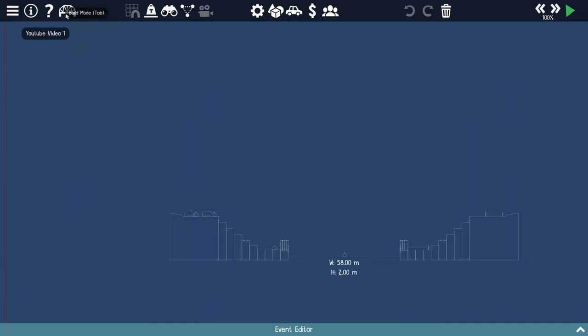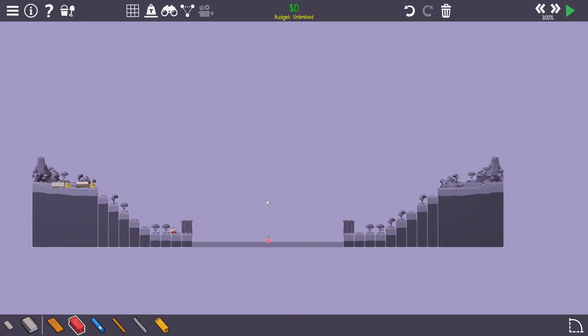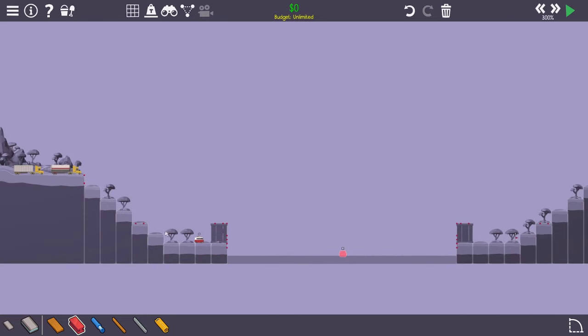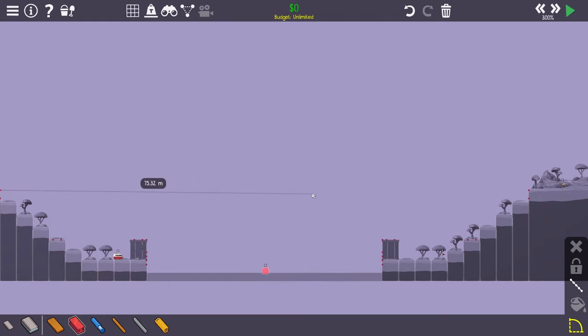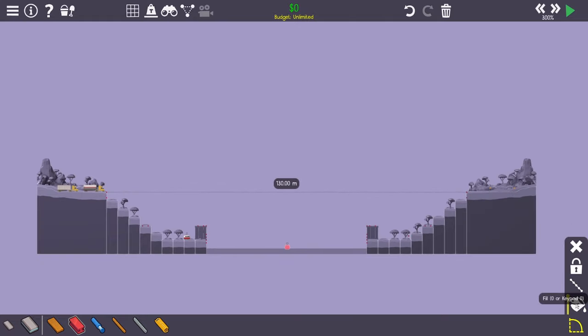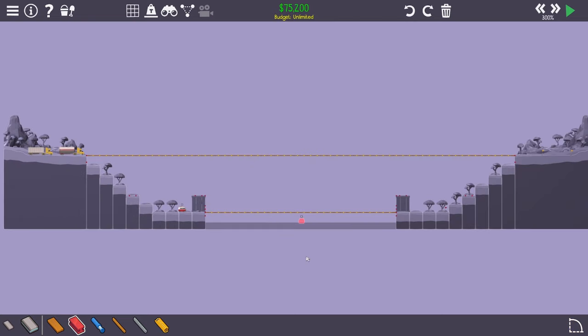This bridge is made mostly out of steel, so I'll only be using steel in this construction. I'll start with the upper and lower borders just to put up and down limits for the arc, which makes it easier to understand. I'll connect a straight line here and connect it with the road.